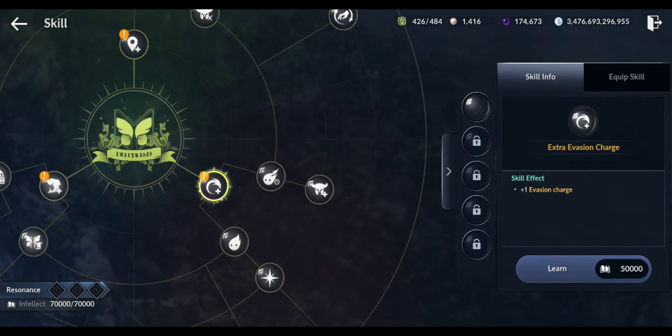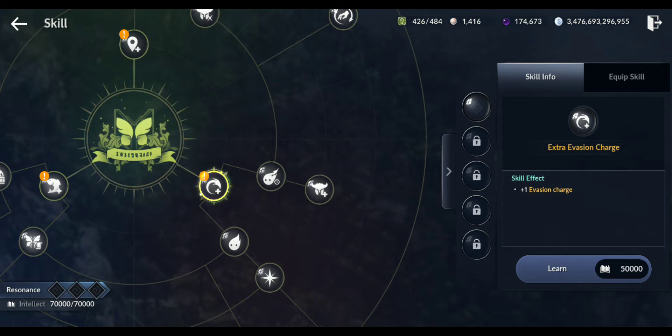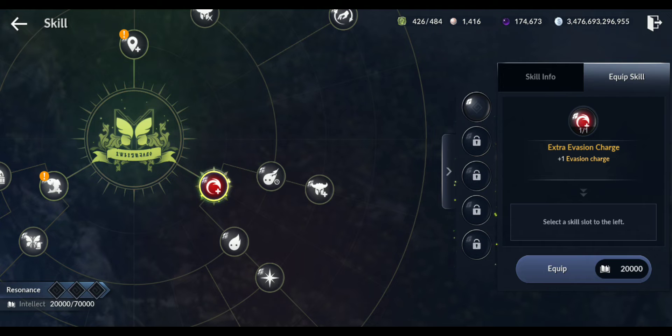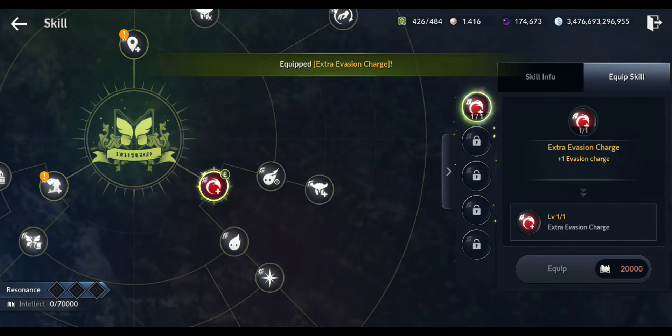Let's get extra evasion. I'm gonna get this one. There you go - and I can equip this one. Oh, I need 20,000 intellect to equip it. My 50,000 is spent. So in order for these skills to function, you need to equip them, and you need extra intellect to equip them.